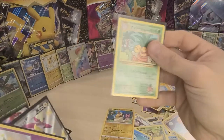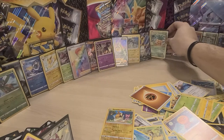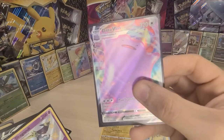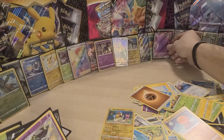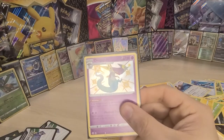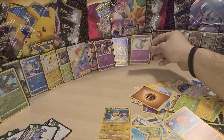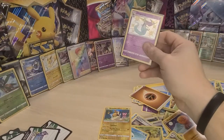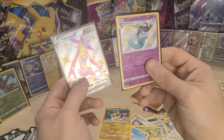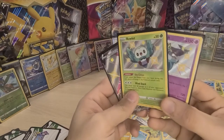The secret rare Exeggutor from Evolutions — Japanese style artwork. Ditto VMAX. And then we have our three shinies: Dragapult holo shiny card, Toxtricity full art shiny, and a starter Pokémon — Raboot — shiny.